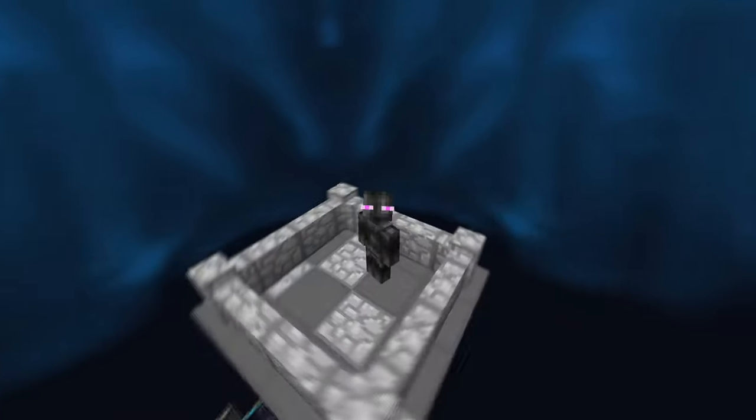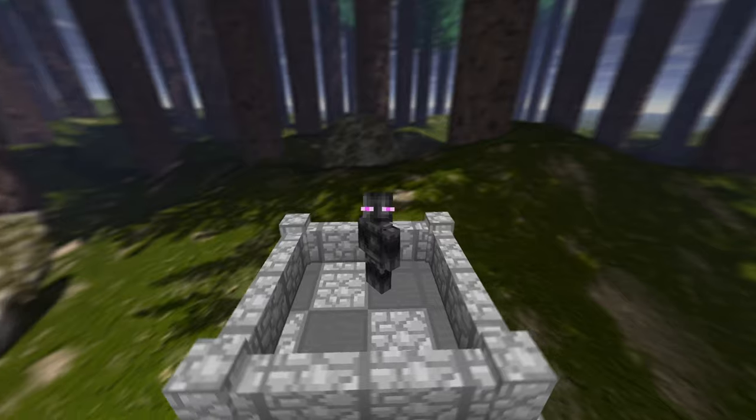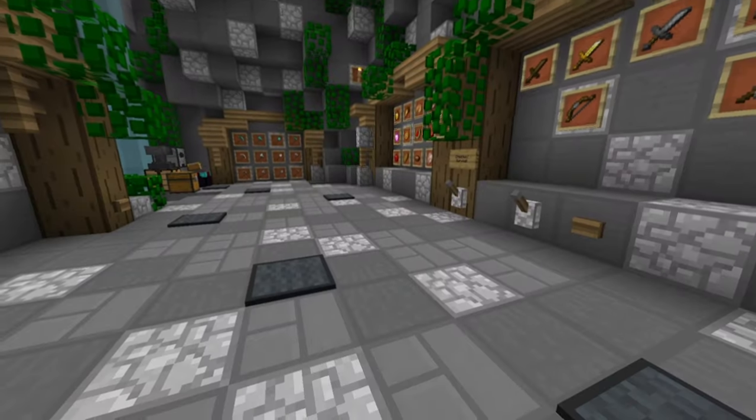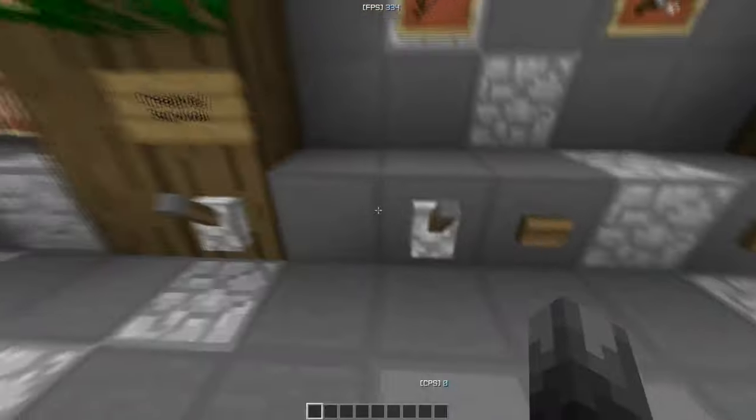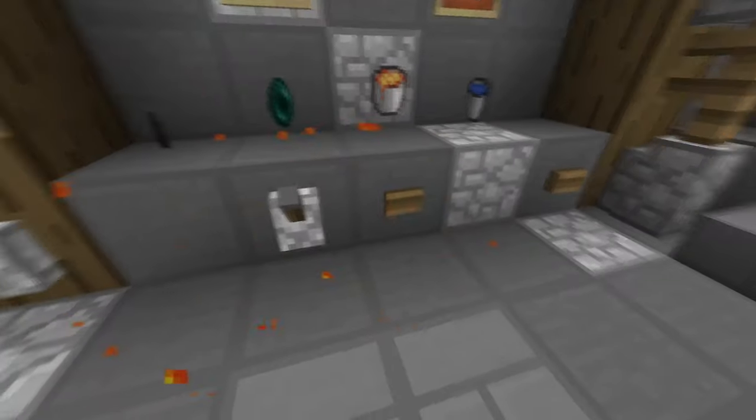Let's go to the skies — doesn't it look amazing? It's so bright. The skies look amazing — I love the forest sky, it's really unique. Now let's see the fire — it's really good. It's a short fire pack.